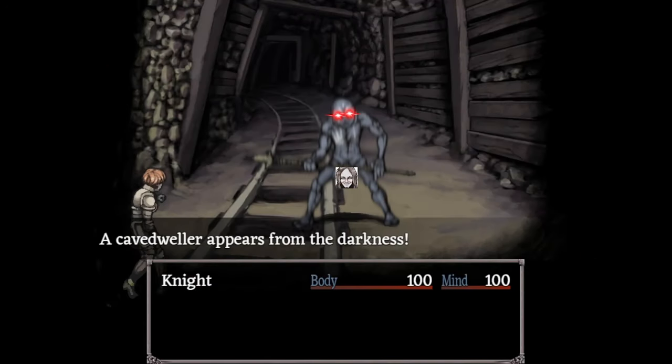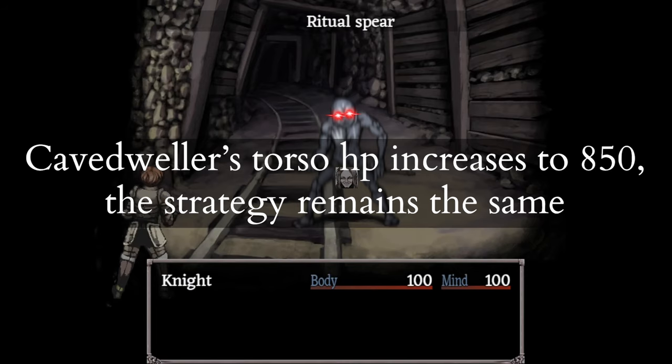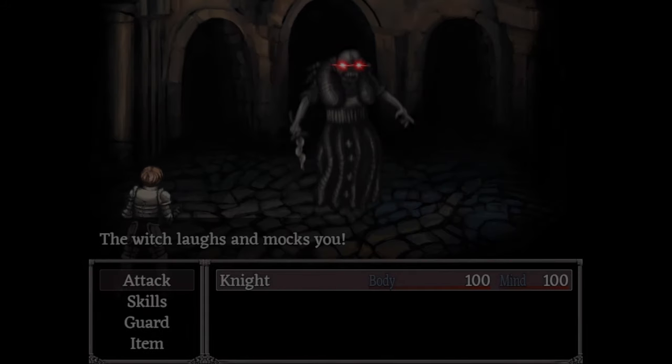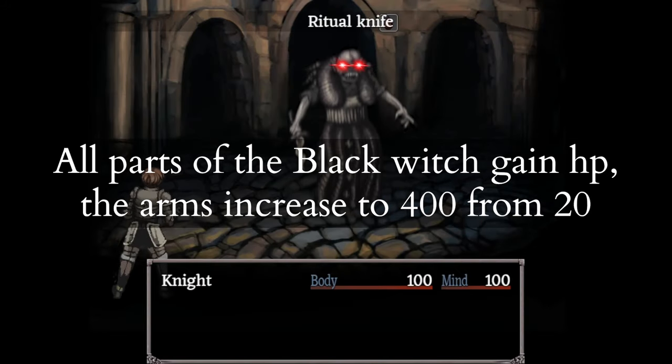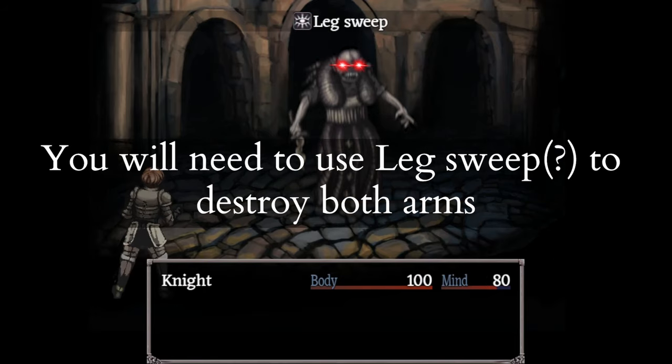Cave Dweller Warrior's torso jumps from 350 to 850 HP. This doesn't affect the strategy. All three parts of the Black Witch have more HP.